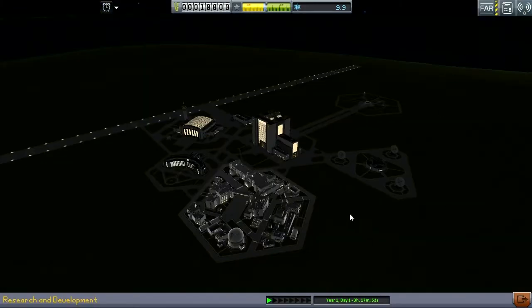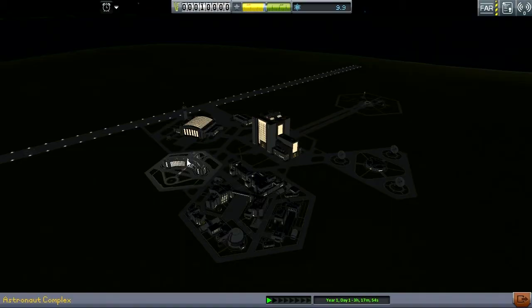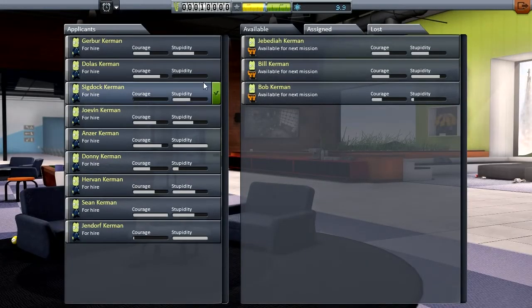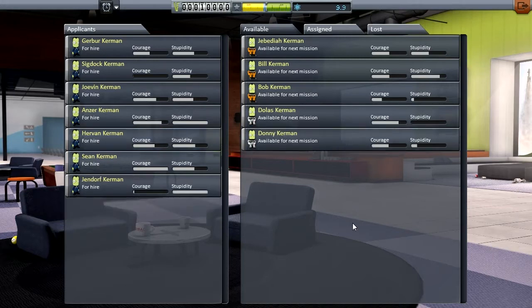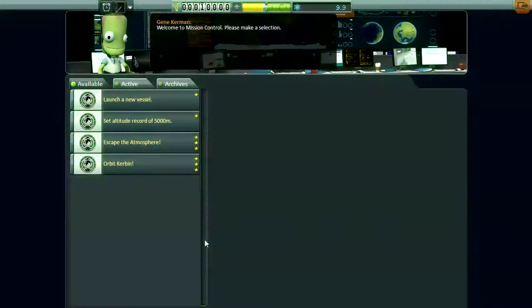Let's head over to the astronaut complex and see who we've got. Oh, I like this guy — no stupidity. And this one, he's not too bright, but we'll take him anyway. Now I'm going to take a moment and set up my crew rotation roster, and then we'll start setting up for contracts.